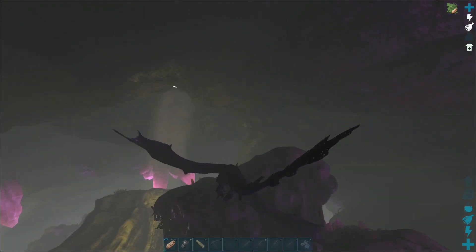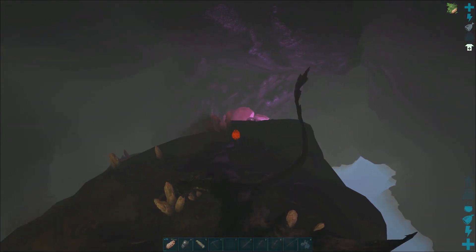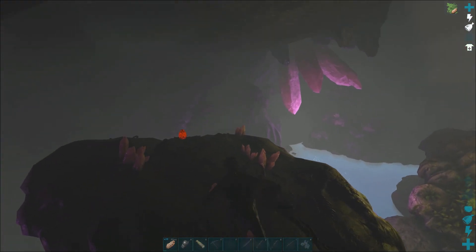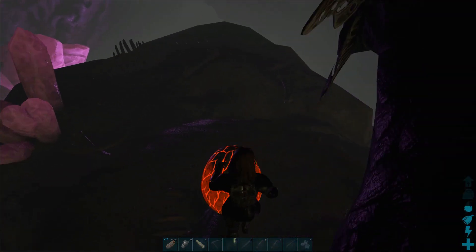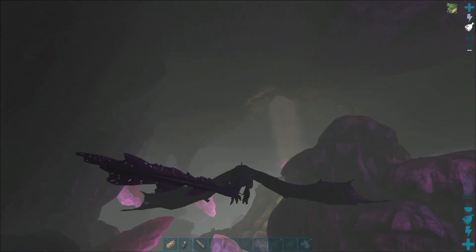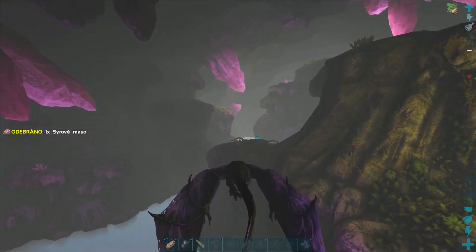The first egg usually spawns on top of the first rock right after you enter. The next location from the entrance is on the left side at the left edge of the second rock.